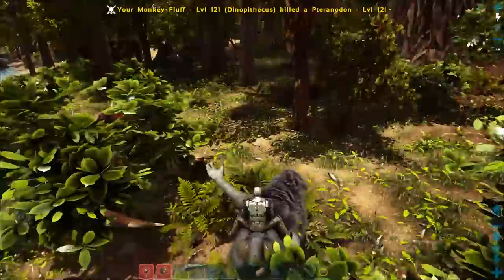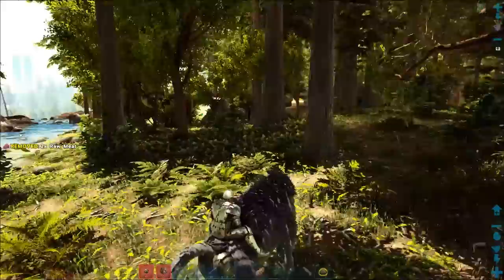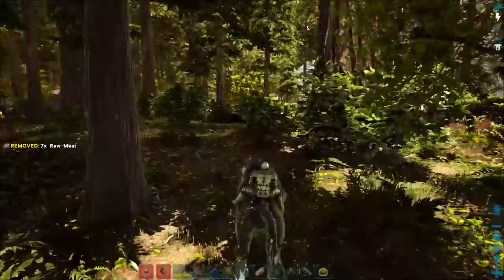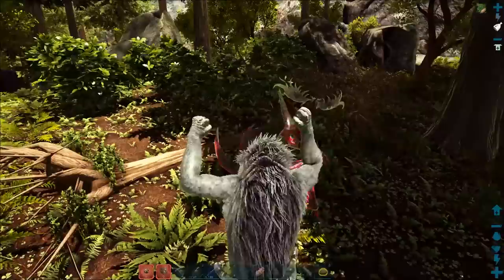Right, let's get on it. Left mouse button is to attack — it bites and swipes with its claws. Right mouse button does a double punch on the ground that deals AOE damage, so it damages anything around it.